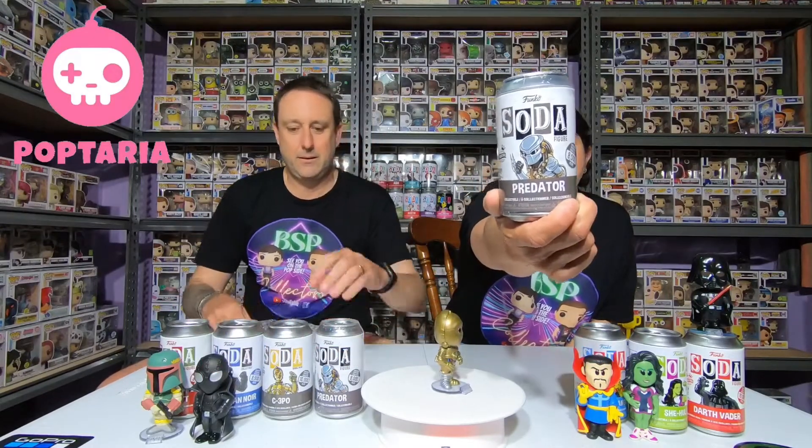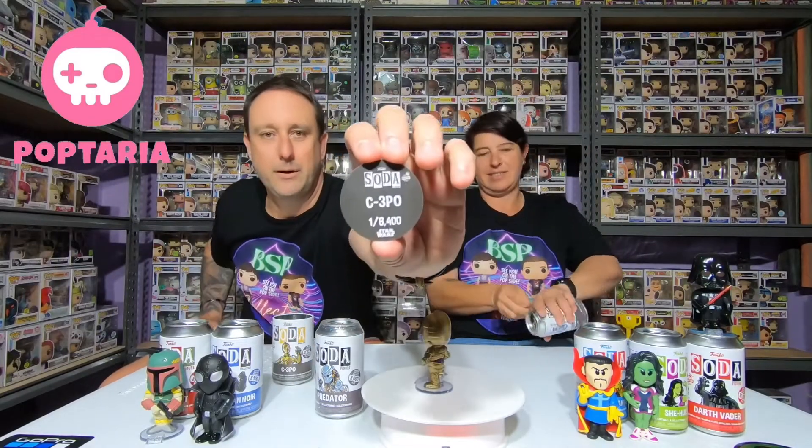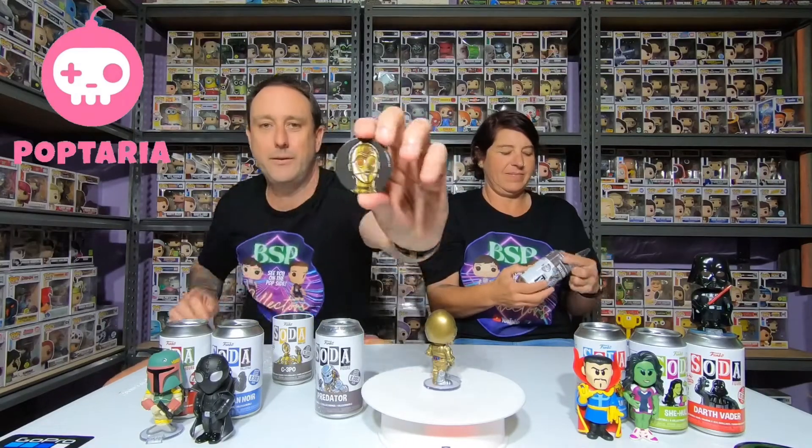And this is the one I want last — Predator! This is the one we're after guys, the new drop, the new Predator, 8,000 pieces. There's the C-3PO at 8,400 and there's his little head. These are all from Poptaria guys. If we do get one chase — not expecting two — but we could also get two commons.